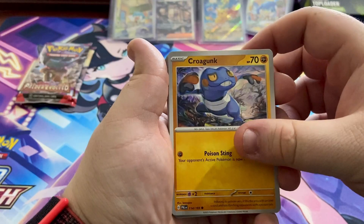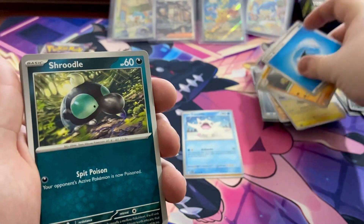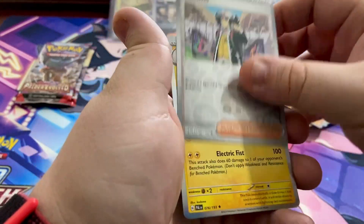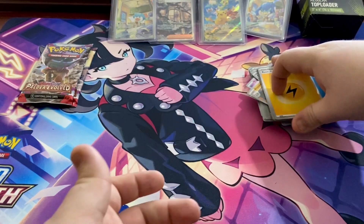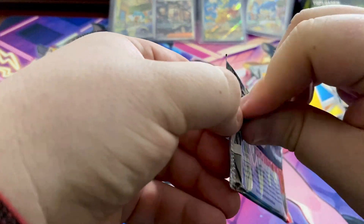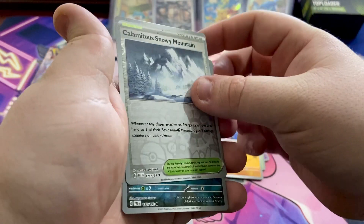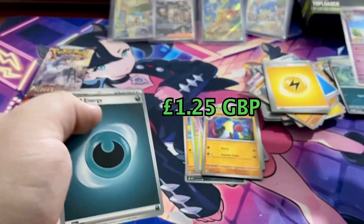Pack seven: code card, Greavard — a cool Scarlet and Violet pokemon — Scriddle, Flittle, Talon Flame, Hitmonlee, Waddlez, Magearna reverse holo, a reverse holo trainer which is cool, and a Pawmot holo rare. I like that guy — I want some full art Pawmot cards. Pack eight: code card, Scriddle, Brambleghast, Sphinx, Medicham, Brambleghast again, Toxicroak, Klawf, a Snowy Mountain reverse holo, a Sneasel reverse holo, and a Wigglytuff rare.